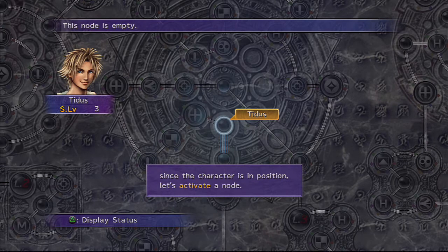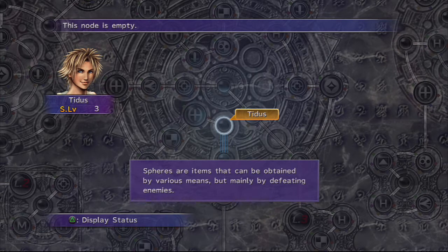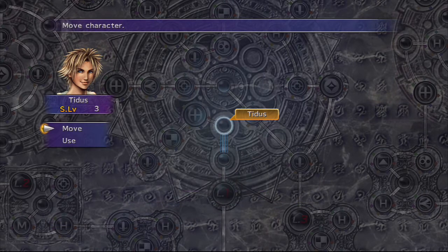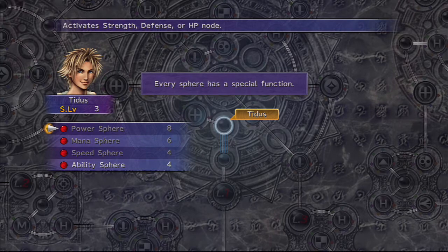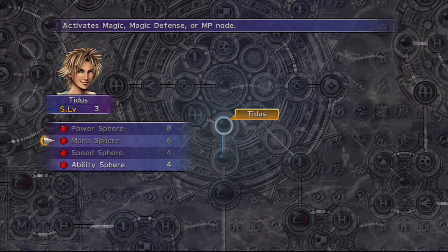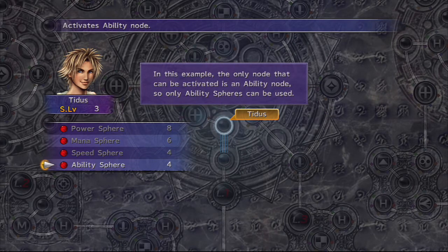Now, since the character is in position, let's activate a node. To activate nodes, you must use spheres. Spheres are items that can be obtained by various means, but mainly by defeating enemies. Press X, then Use, and a list of spheres currently in stock will be displayed. Every sphere has a special function. For example, power spheres are used to activate strength, defense, and HP nodes, while ability spheres activate ability nodes.